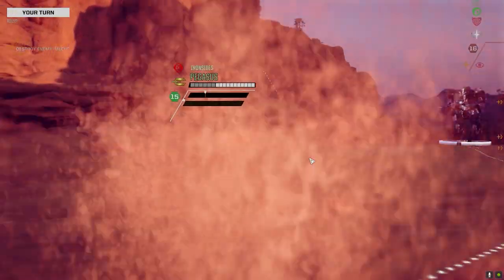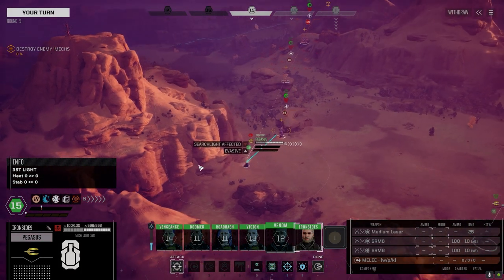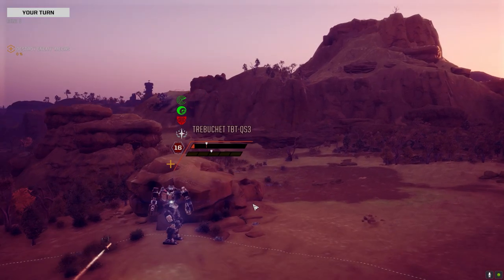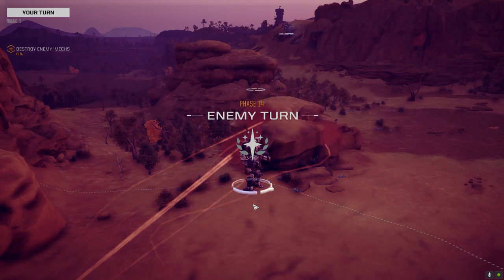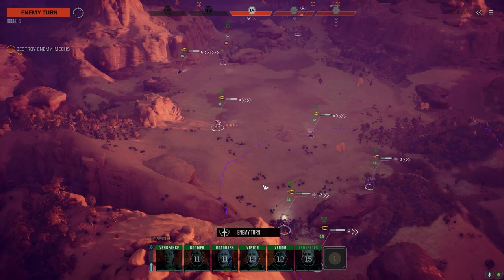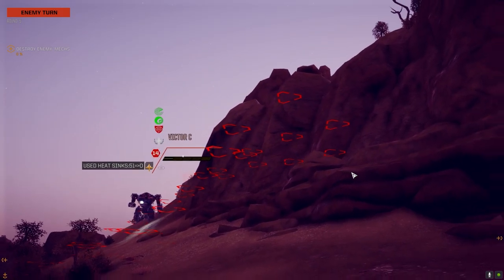This gives the Victor a shot at him — let's do that. I hate using vehicles as extra targets, but if we can get that Gauss Rifle off us for a couple of turns it's going to help out. Good damage. Do I want to drift this way? He's coming down the hill — doesn't matter where we go.